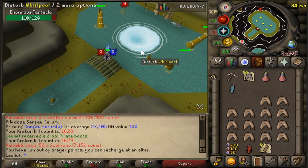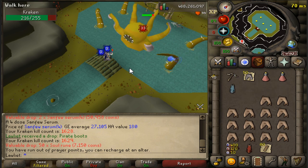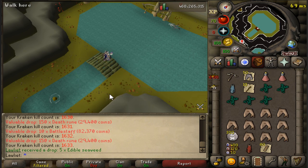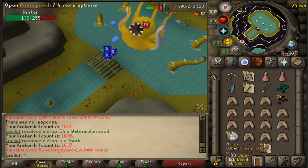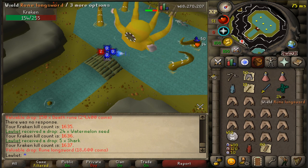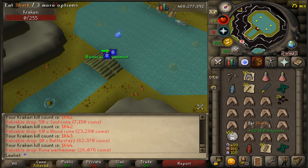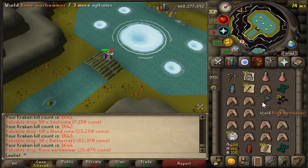The attack speed on this crossbow is actually pretty nice — I believe it's the same attack speed as a magic shortbow. There's the edible seaweed that we've been waiting for, a good source of food. So if you wanted to, you could bring runes to high-alch, but I chose to bring the rune pouch just to store all of the rune drops that we get. I could also bring my Explorer's Ring 4, but that would only work for about 30 high-alchs. Another rune item — a rune warhammer. Soon these weapons will have a use.